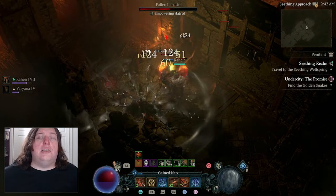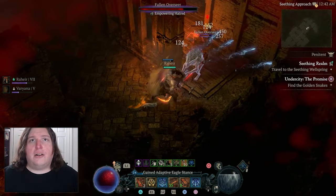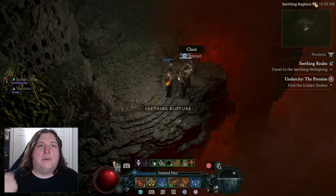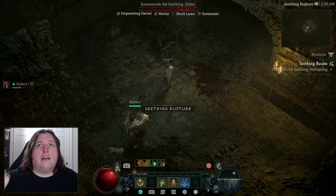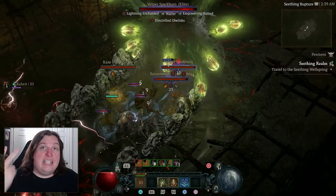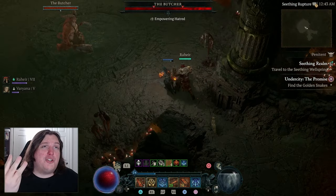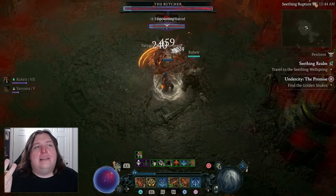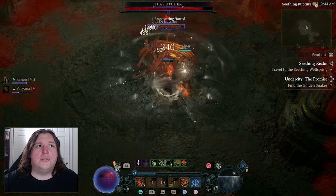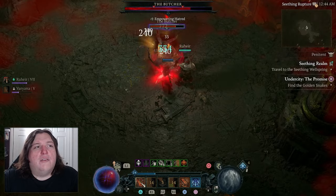Once you enter into the new Seething Gate, you enter a new dungeon area and just clear through it. As you're clearing, you're going to come across portals. Your options when entering these portals include an event where you have to clear out a bunch of mobs or protect something, a flurry of two or three elites you have to beat up, or something like the Butcher. They're all pretty straightforward, and doing them gets you extra rewards, so go ahead and do them whenever you can. There's usually at least one portal as you roll through the Seething Realm.